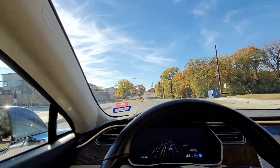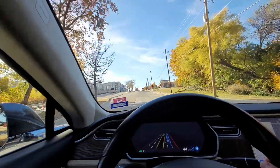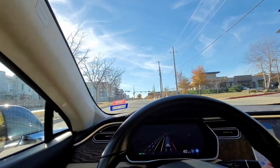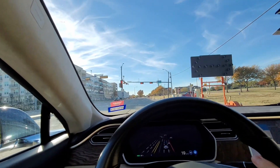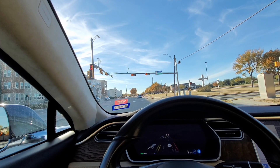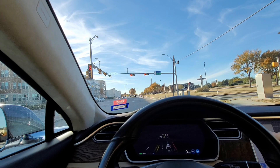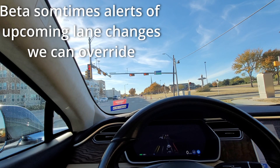We do need to be getting over a couple of lanes, so here we go — it's going to change lanes for us. We now have a yellow light. Good job avoiding the cone there! On the other screen where it has the navigation directions, the next tip is that just like on the highway with Navigate on Autopilot, it will let you know when it's planning to do a lane change.